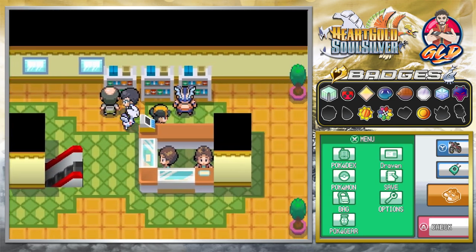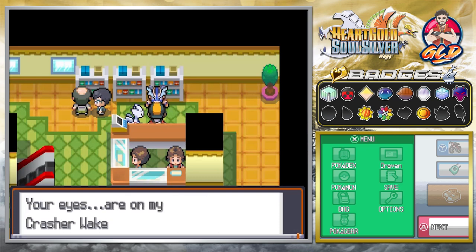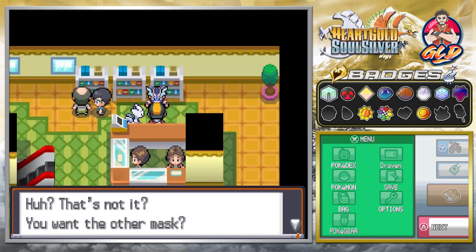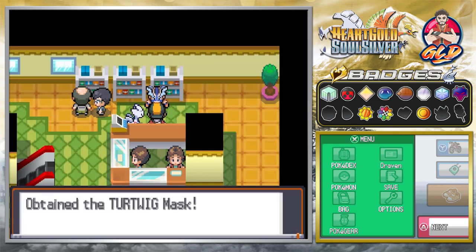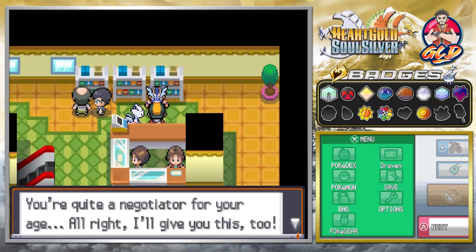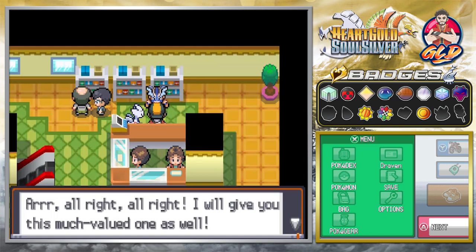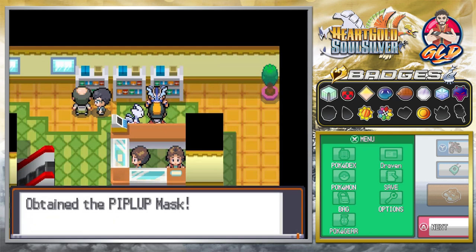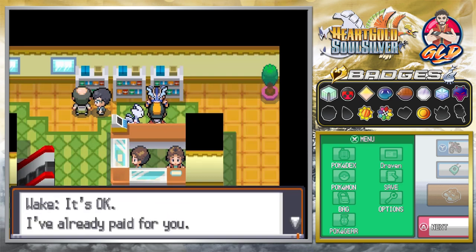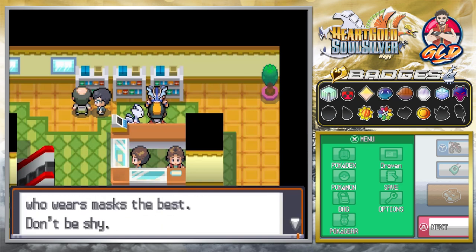And there he is — Crasher Wake. He says: 'Your eyes are on my Crasher Wake mask. No, no, I could never let it go.' He asks if we want another mask, and we got ourselves a Turtwig mask. 'You're quite the negotiator for your age. Alright, I'll give you this one too' — we got a Chimchar mask as well. 'Alright, I'll give you a much valued one as well' — and a Piplup mask. 'Presents for you from the one who wears masks is the best. Don't be shy! Ha ha ha!'